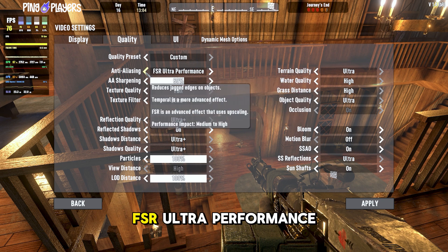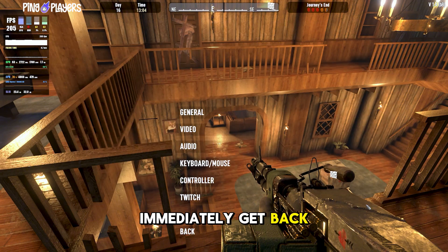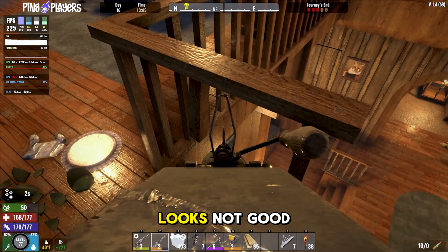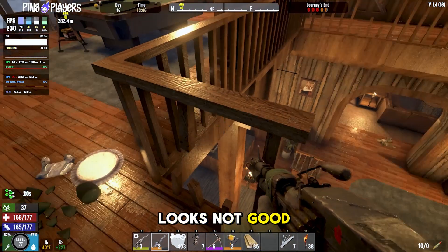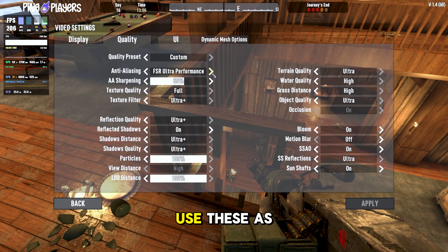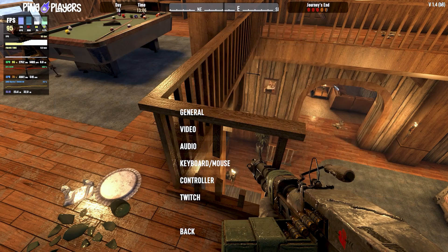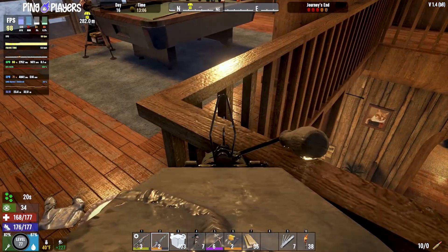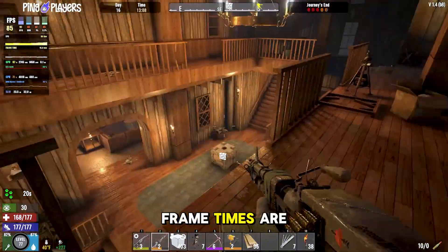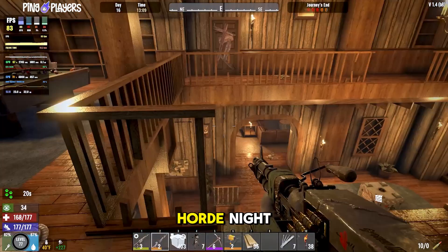You could turn on FSR ultra performance to get back a lot of frames, but look at the smoothing — it just looks not good. You can use these as a last resort; you can get on ultra quality for better, more playable results. Frame times are kind of all over the place, obviously during a horde night this would probably be very hectic.